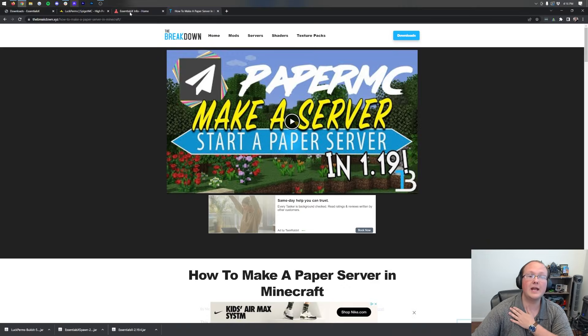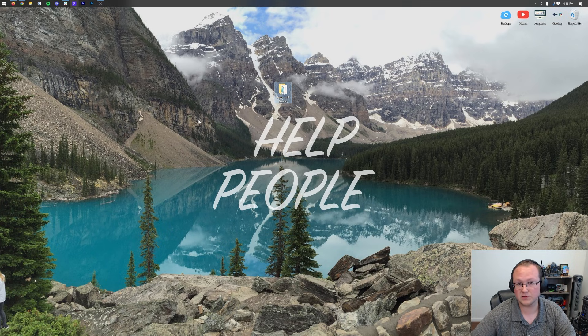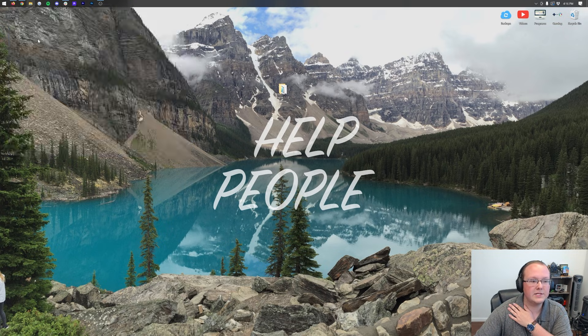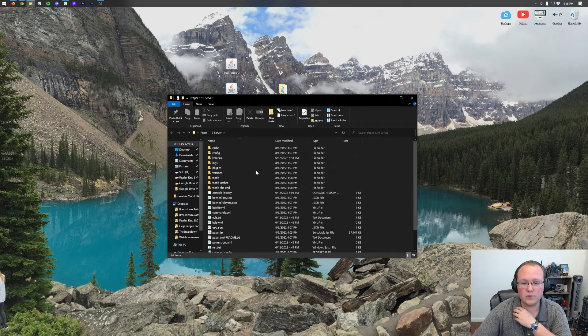EssentialsX is downloaded. We can minimize our browser and install these plugins to our server. Right now they're in our Downloads folder. Click the Windows icon — bottom left of your screen, or bottom center on Windows 11 — and type in 'downloads.' Here's the downloads folder with all the plugins we're installing. You can add these to your plugins folder in your server directory — just drag and drop right in.